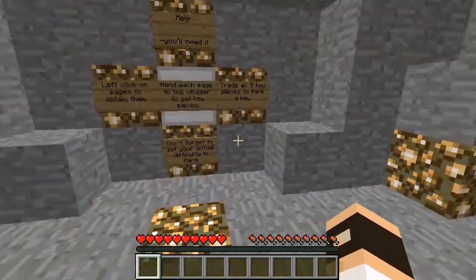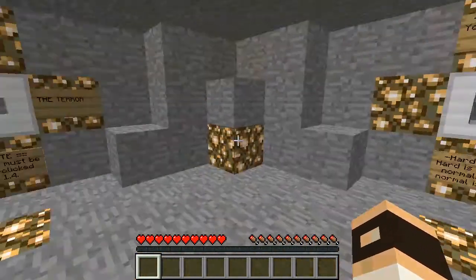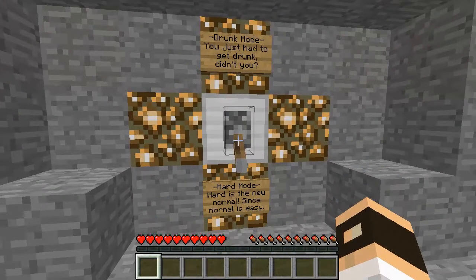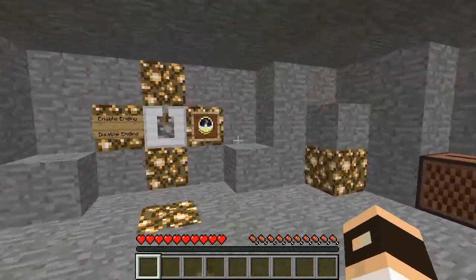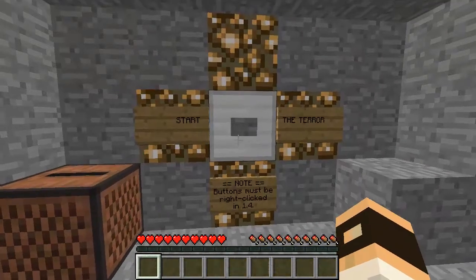I'm probably gonna die of a heart attack. I'm always afraid of stuff, so... in fact, I don't even know why I'm doing this. We have drunk mode over here, which I'm not gonna do, cause it just makes it harder. I'm just gonna go for hard mode right here, then enable ending, and let's start the terror!